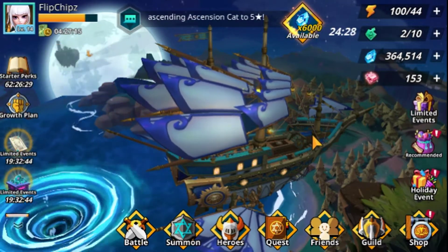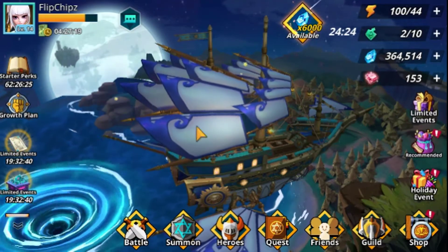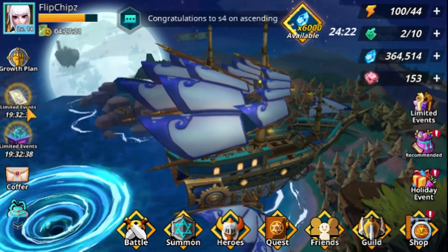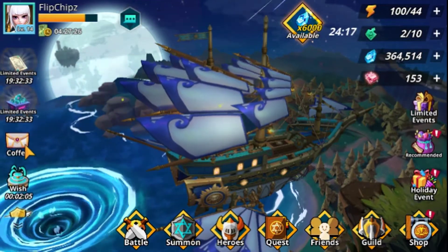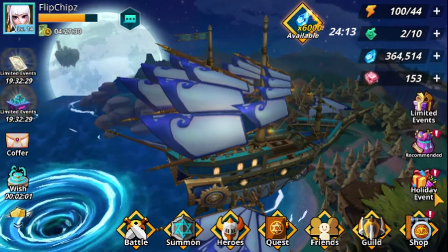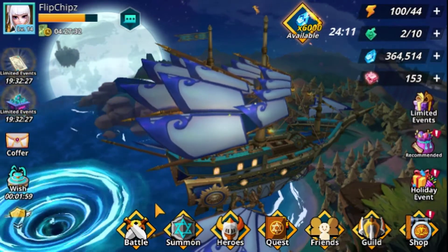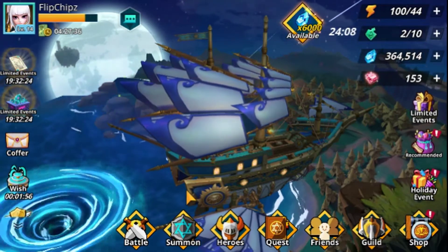The UI — the user interface — and the organization of the menus is quite good. You have events on the left, wishes, your inbox, copper, more events on the right, and then the main areas with the battle button — this is where you do all your battles.